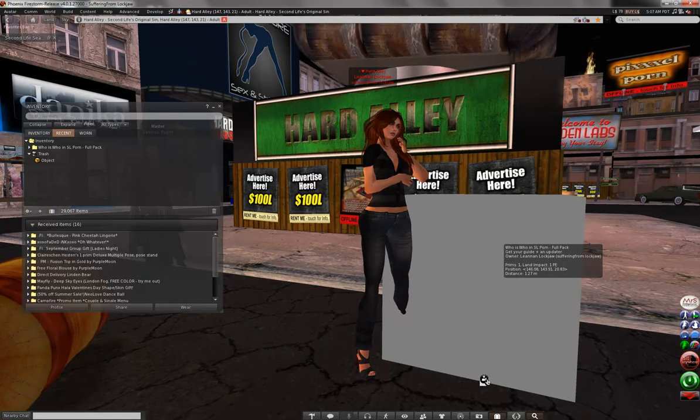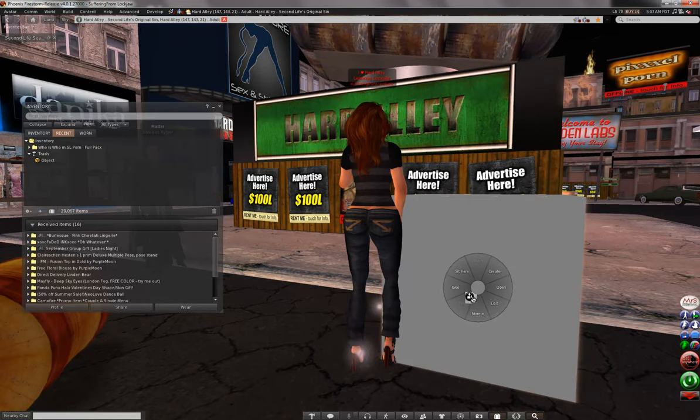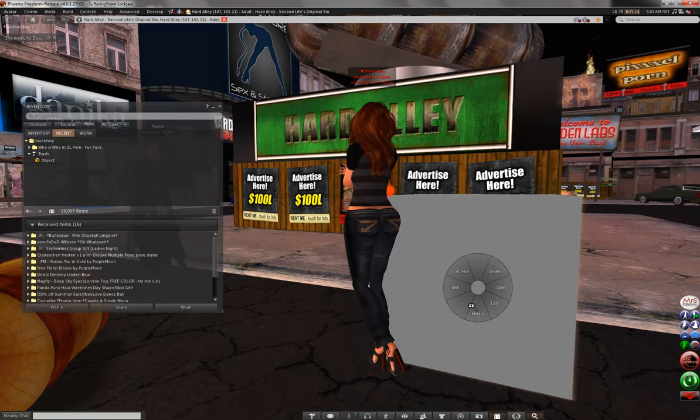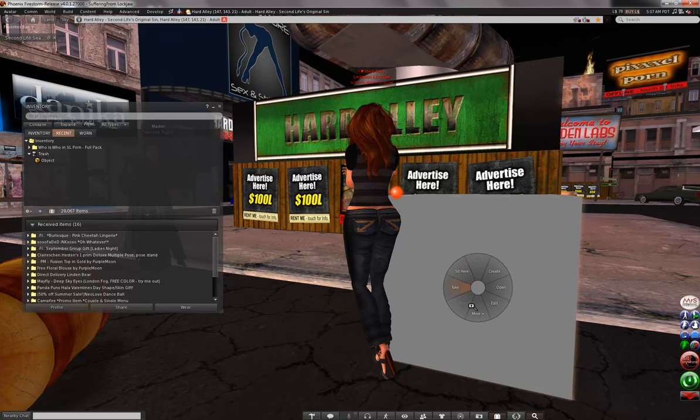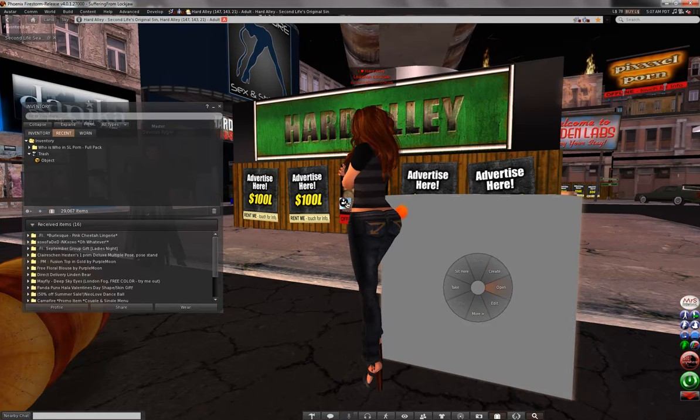You're going to right-click it and you'll have this pie chart — on mine it's a pie chart, but on some of the other viewers it's going to show up as a menu. You have take, you have edit, you have open, and you have create. You also have touch and pay on other ones. You're going to hit open.